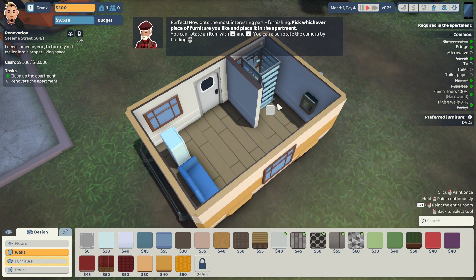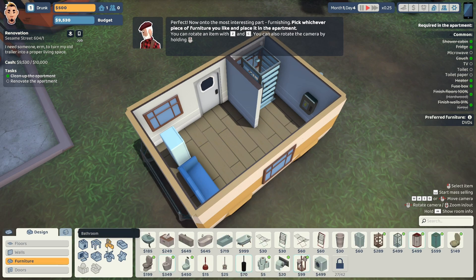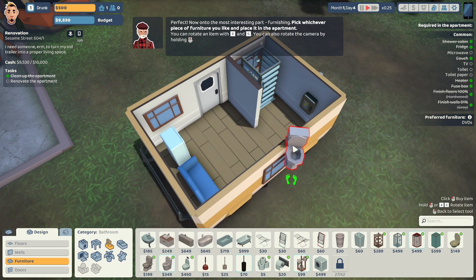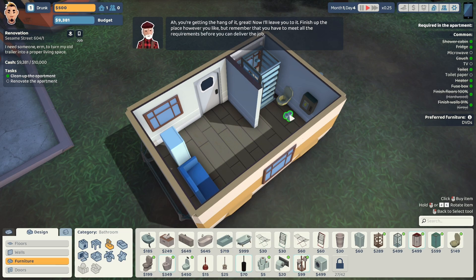Now on to the most interesting part: furnishing. Pick whatever piece of furniture you like and place it in the apartment. You can rotate the item. The preferred furniture is DVDs. I didn't realize that DVDs were furniture, but whatever. We need a toilet, toilet paper, and TV. There's the bathroom right there. We'll give them a mounted toilet for $199 and put it right there. Got to do the toilet paper because when the tenants move in, they won't be able to buy it themselves, I guess.